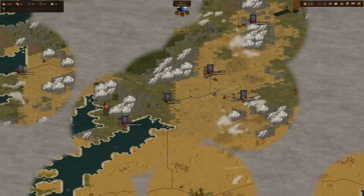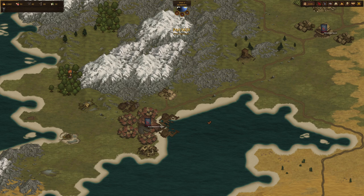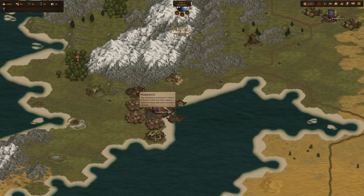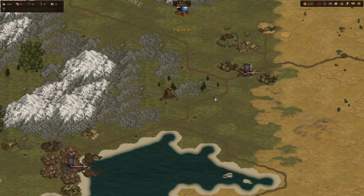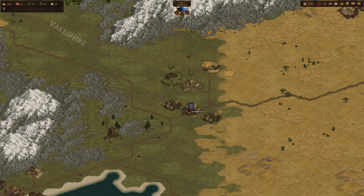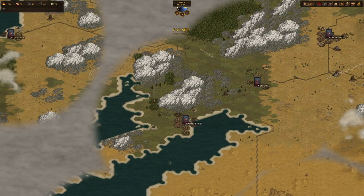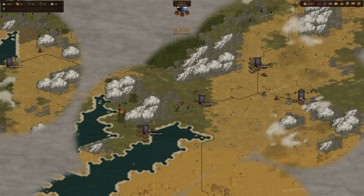Depending on the location of a settlement, there are various attached locations. For example, Hakenstad has a workshop typical for a city close to the mountains where they produce tools. Other settlements like Widefield sit on fertile land — this town has an orchard, meaning you can likely purchase fruit to feed your men. This is just a small glimpse of the economics going on, which we won't cover in too much detail right now.